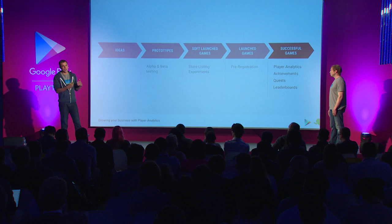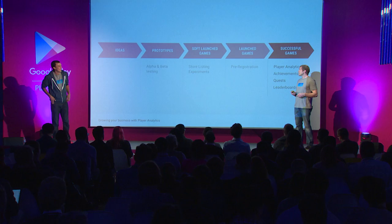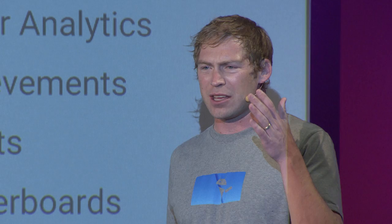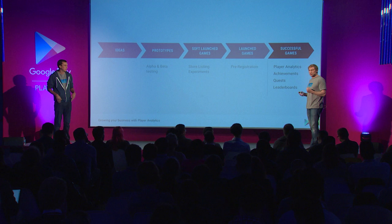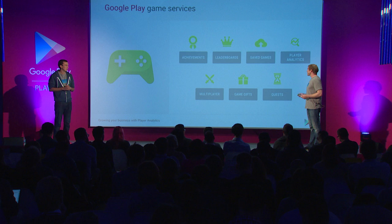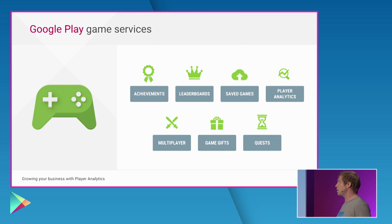Now Ben's going to talk about running your game as a live service. You've launched your game and now it's time to go from merely launching a game to having a thriving, successful business on Play. Play Game Services is built from the ground up to support this transition. It's about giving developers a way to create new and exciting goals for players — things that go beyond the core game loop: achievements, leaderboards, player analytics, quests, multiplayer — all these different services together make a cohesive product that allows you to be more successful.